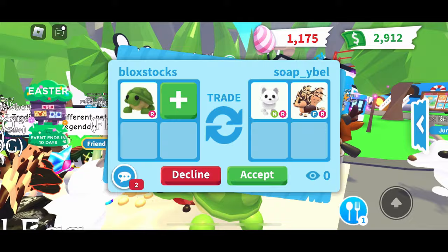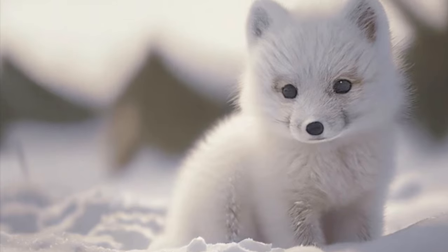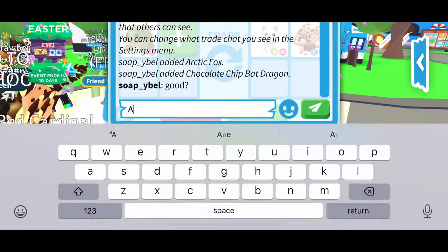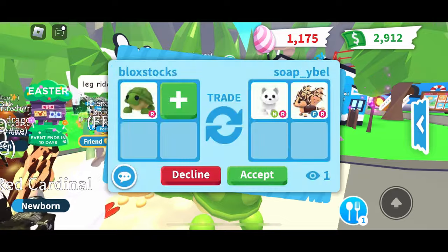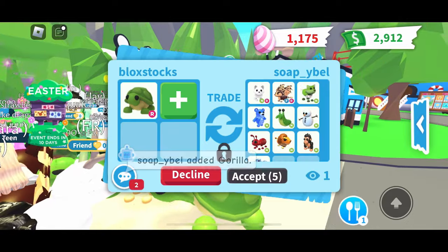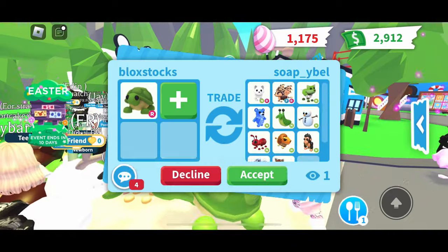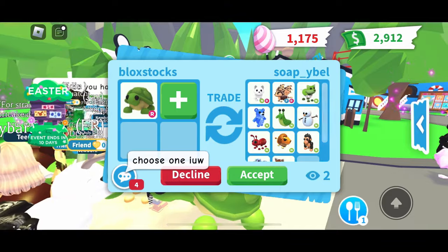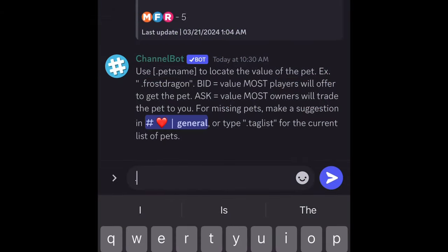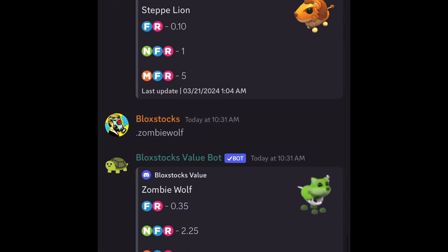I'm going to ask if they can add a little bit more. That arctic fox is nice — a lot of people like it, it's super cute, a lot of kids love this pet. We're at 12 points, which is a small win for us. They added a bunch of neon pets and want me to choose one. That deep lion is kind of cool, but let me check out the zombie wolf.